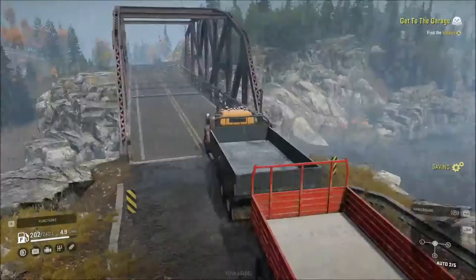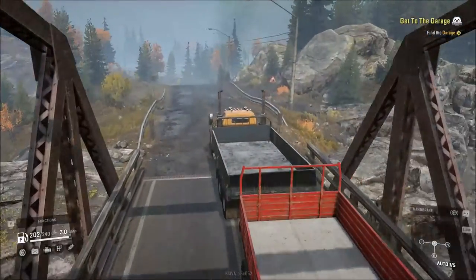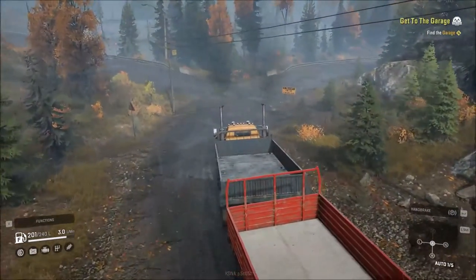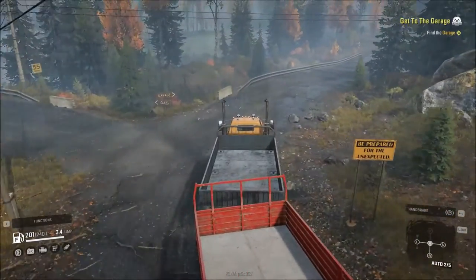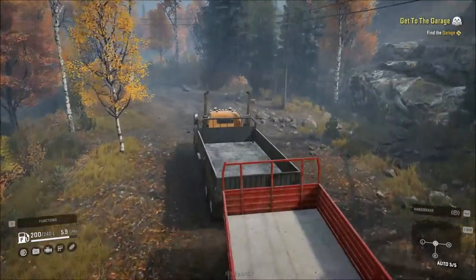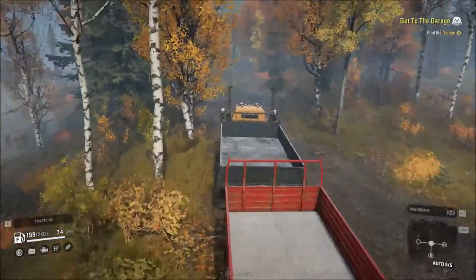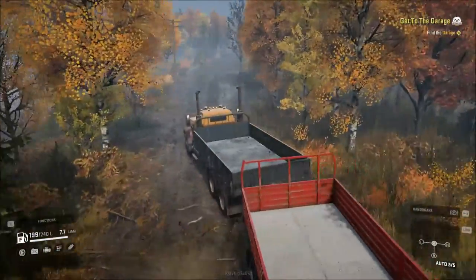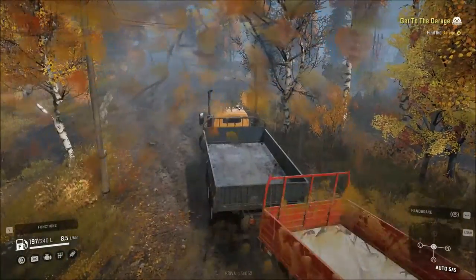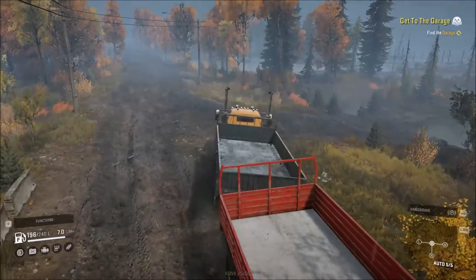Getting the garage is easy enough, and I'm not going to be using the map because I kind of know where to go. Once we get across the bridge and start going down the hill, we're going to make a right. We're moving back and forth across the road trying not to get into the main ruts, which will slow us down to a crawl or complete stop. Stay off to the side of the road as much as possible and you'll be able to get through here.